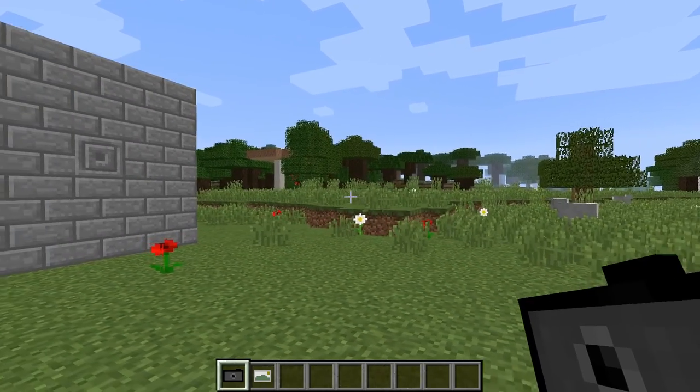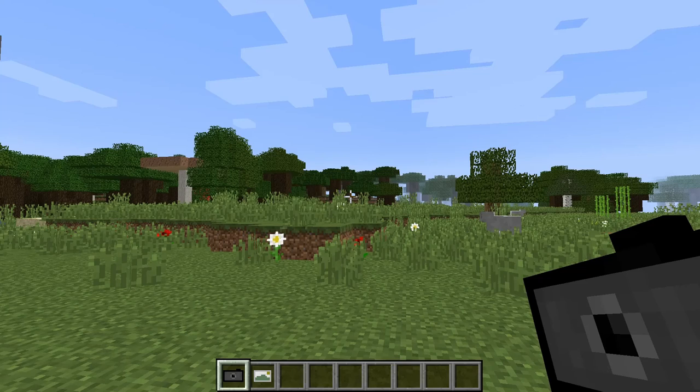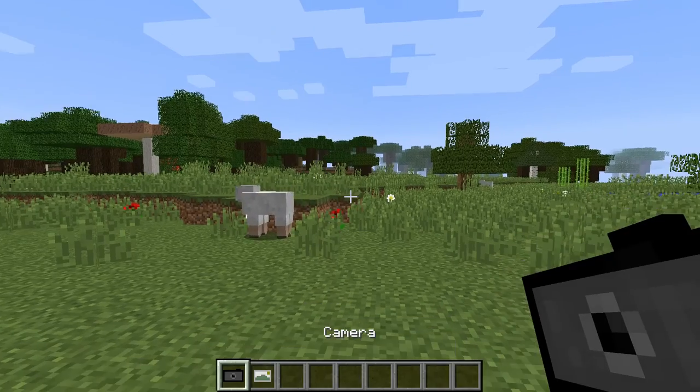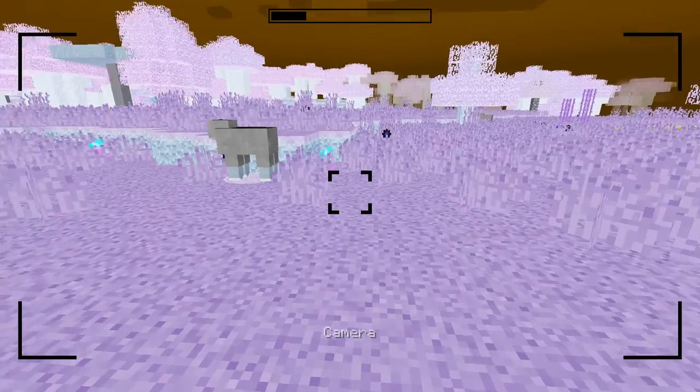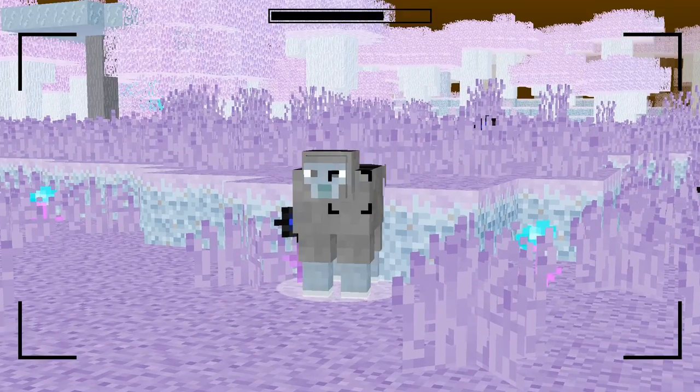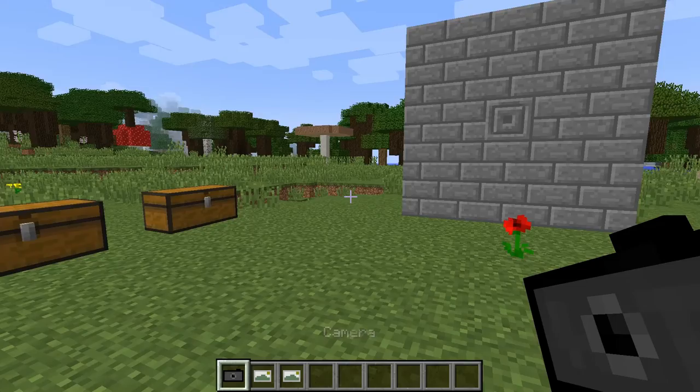Something else I want to say about this camera is if you sneak and right-click — sneak is the shift button usually if you don't play on PC — you can choose a filter. So if I press next it will be inverted, which inverts all the colors. When I go to take a picture, as you can see it's completely inverted. The colors are different, which I think is pretty cool.